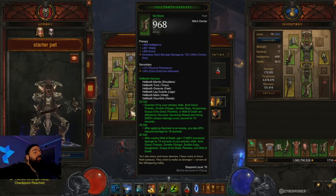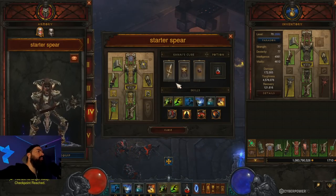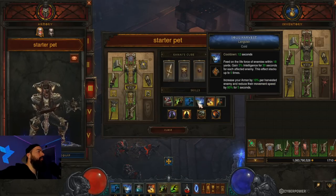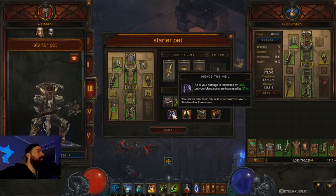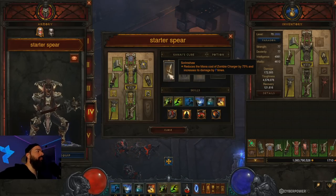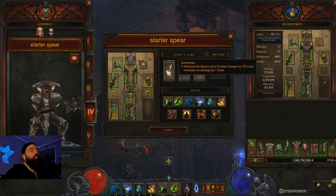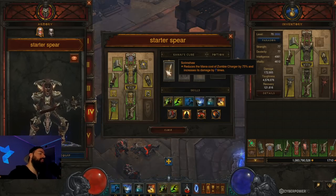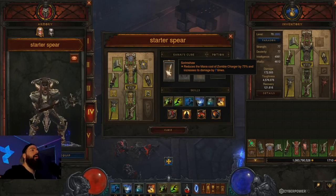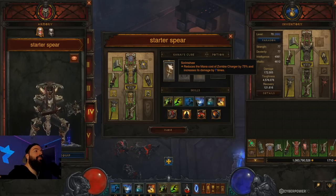For the Helltooth starter, the set buffs your pets — Zombie Dog, Gargantuan, and Zombie Bears. We tried the pet build and the Zombie Bear start, and the Zombie Bear/Scrimshaw approach was way better. The Scrimshaw is easy to get since there are only two possible outcomes when upgrading spears. Remember, you get your Sage set auto-learned at the Blacksmith at level 70, so you can craft it, equip it or give it to your follower, and start getting extra Death's Breaths fast enough to get the Scrimshaw before you reach T7.